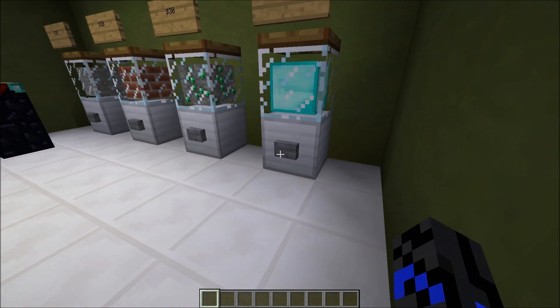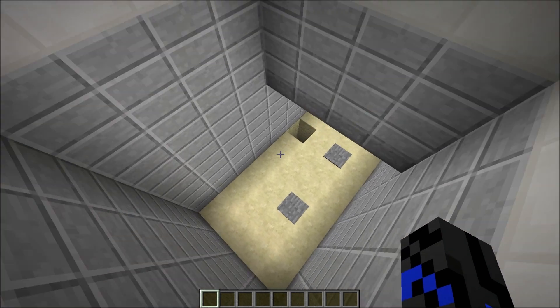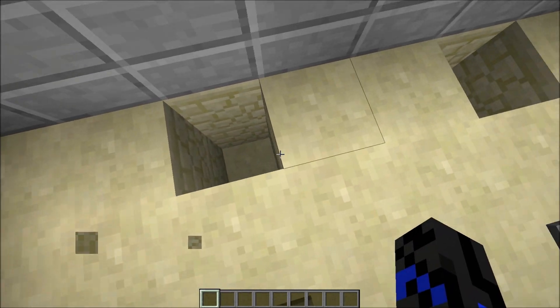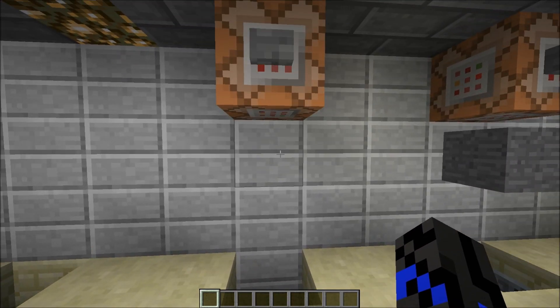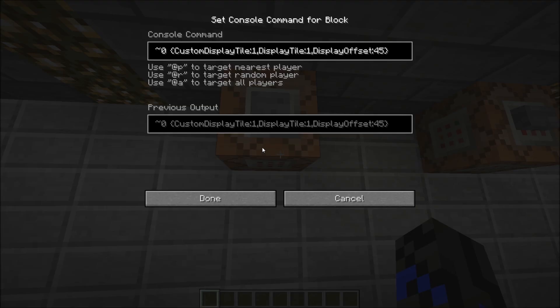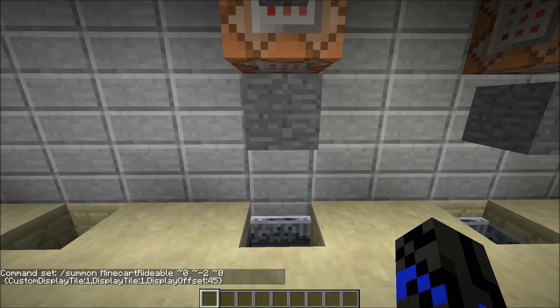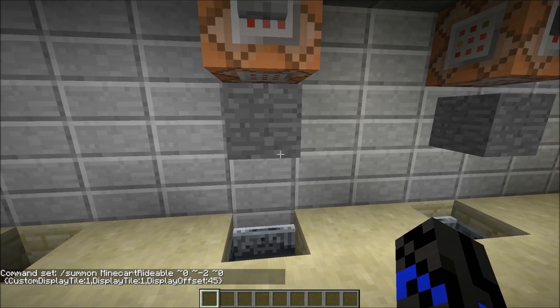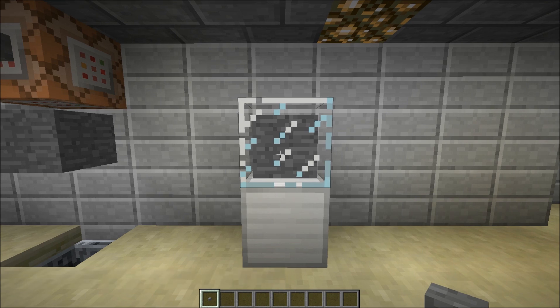Let's take a look at how this all works. To start off, you're going to need a 2 deep hole. Next, place a glowstone in this hole. Next, you're going to need a command block above the hole — this command block will be in the description. To change the tile display, change this number to the item ID that you would like. Activate this and it will spawn a minecart with the tile of your choice.